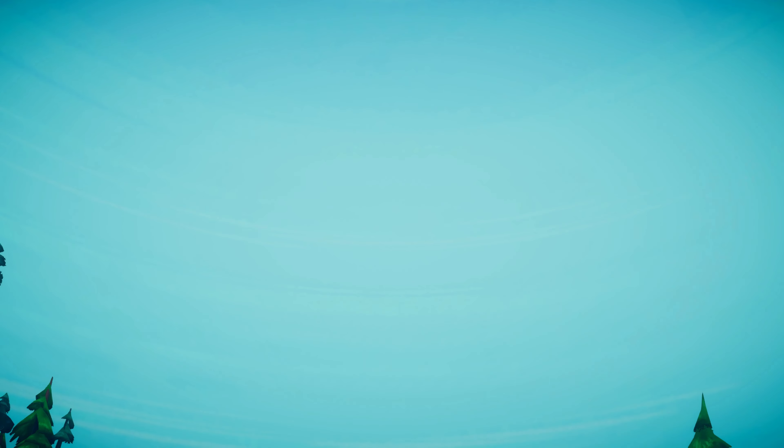But if you're like me and you've already gotten all the easy ones in Halo Infinite, then Ben 10 Power Trip is a good option. This one's available in the cloud, and it'll only take about 15 minutes to get the two achievements we need. This one's also made by Outright Games, which has helped us with a lot of giveaways here on the channel in the past — shout out to Outright Games. So let's just get started with a brand new game.